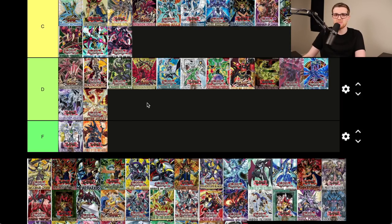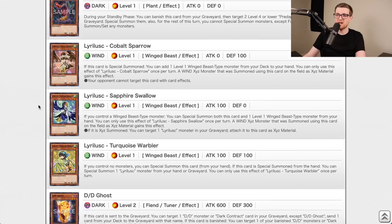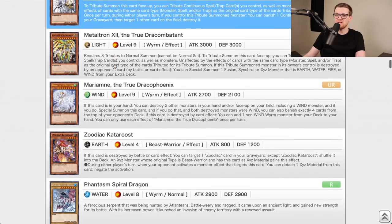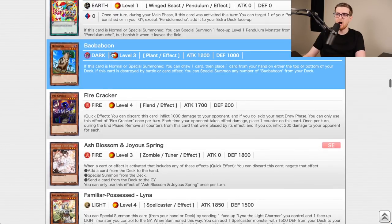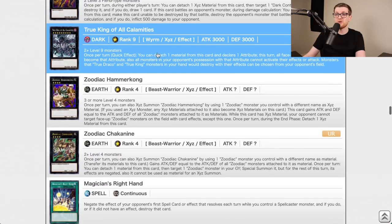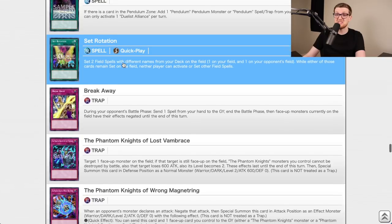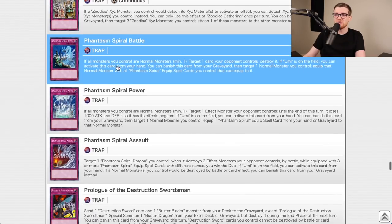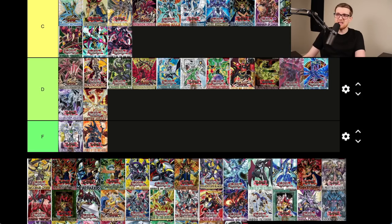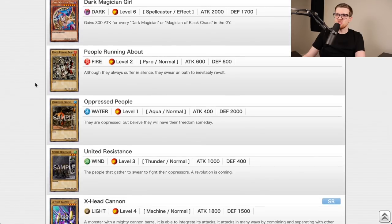Maximum Crisis is actually very good. It has the Draco stuff, the Prank-Kids, some Lyrilusc stuff which is broken, the True Dracos — and there's Master Peace, the True Dracoslaying King. Balbaboon was nutty, Independent Nightingale set up a ton of FTKs, Calamities, important Zodiac cards, Dragonic Diagram, Set Rotation, Unending Nightmare, Tornado Dragon, Spiral stuff. Stacked set with strong archetype cards and standalone staples. A tier.